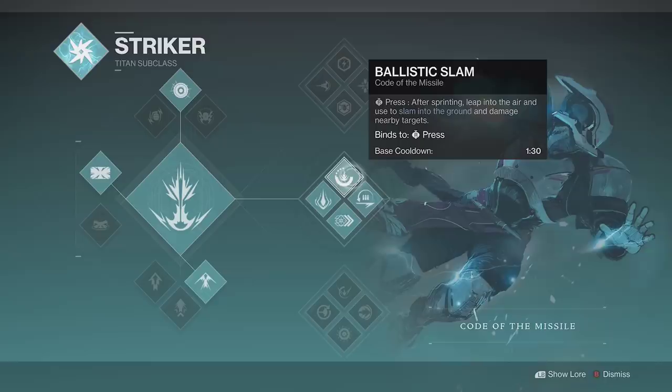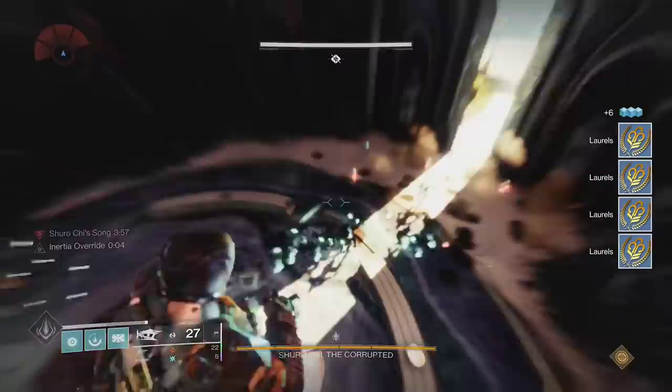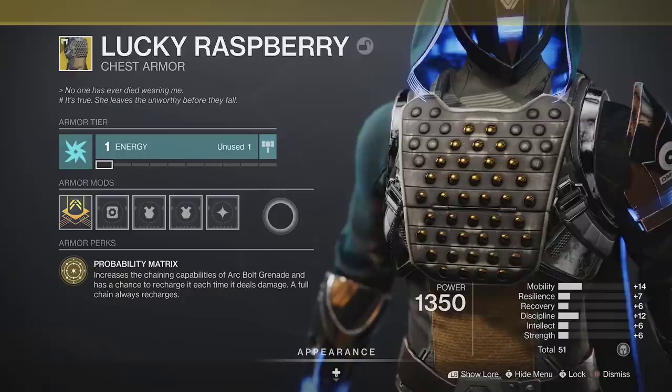On Titan, go with Insurmountable Skullfort and Middle Tree Striker. You can slam the ground, get a ton of kills, then thanks to Skullfort, you get your full melee charge back. Just spam melees indefinitely to rack up some laurels.